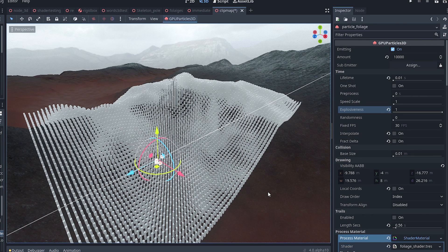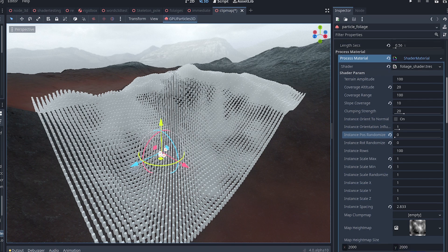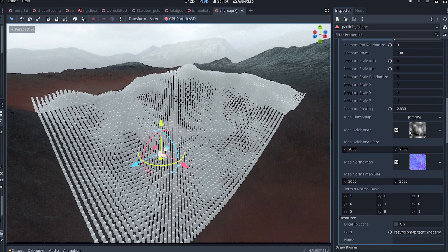Let's look at some of the fundamental shader parameters. First, make sure we have our height map image in the map height map parameter. This should be the same image you're using to deform your terrain in the vertex shader, assuming you want your grass to snap onto your terrain. Optionally, you can put in the normal map of your terrain as well, and you'll see what that's for in just a moment.